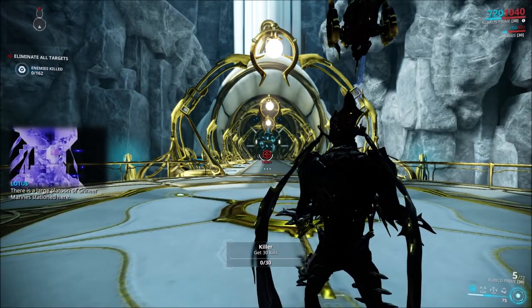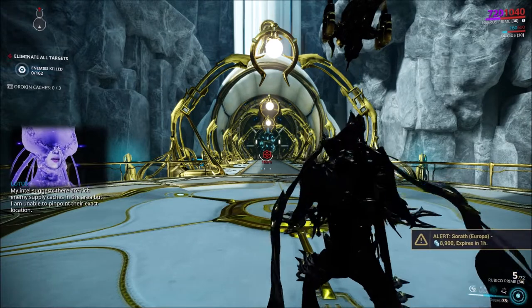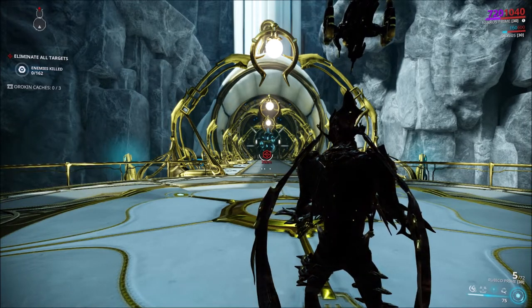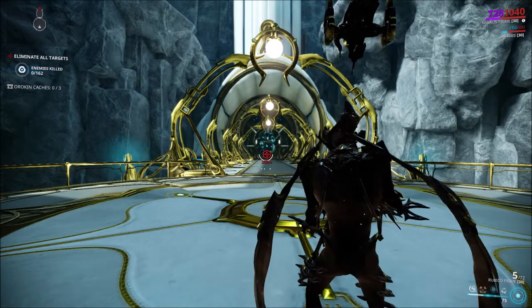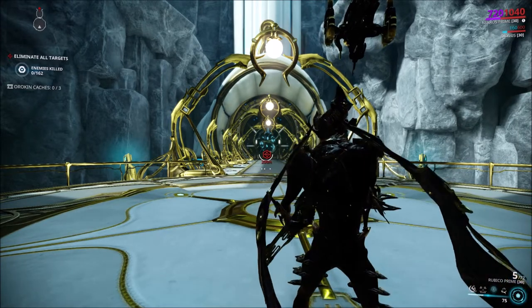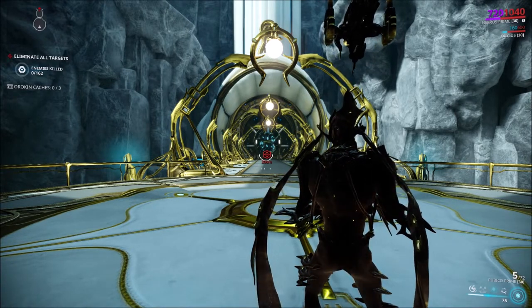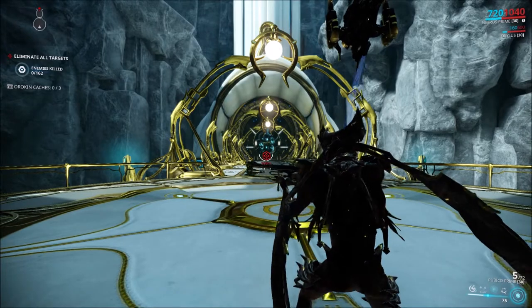This one right here is a guaranteed spawn. What you want to do is just wait at the entrance. I'm going to go ahead and turn on Desecrate — I'm running Despoil so it has no energy cost for me. You're going to wait for your screen to flicker blue and wait for the announcement saying that Sentients have spawned. Try not to let them scan you — what that'll do is force them to spawn at the nearest enemies, which would be that marker ahead of me. This works about 90% of the time on three of the four tile sets.